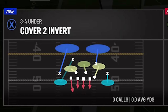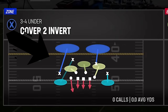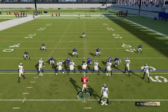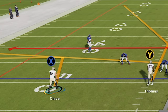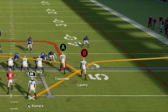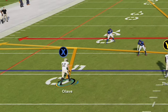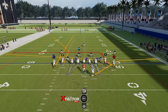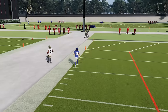The cover 2 invert will have a slightly different look pre-snap. You have one side that's a regular cover 2 and the other side is an invert where the cornerback is going to play the deep half. You'll notice that cornerback is at a slightly deeper depth than the one on the standard cover 2 side. Anytime you see cornerbacks at different depths, it means there's going to be a split field defense — half the defense running one way, the other half running a different way. But this play will get beat the exact same way by the exact same concepts.